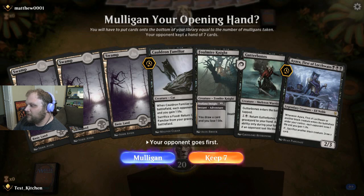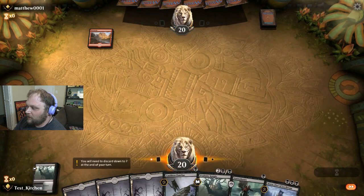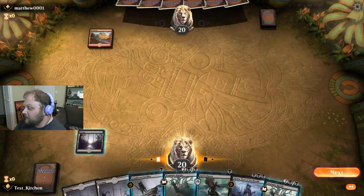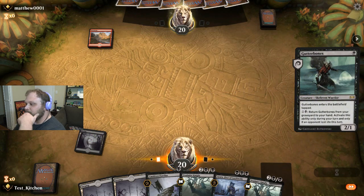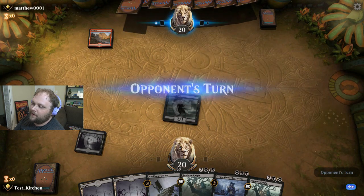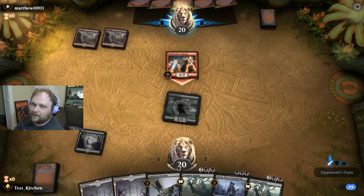They go first, but we still have a pretty good start - Ayara and Cauldron Familiar, I think I'll take it. We can Gutterbones turn one. They played a mountain but didn't actually play anything turn one, which is a relative rarity these days. I've seen a lot of Monored Aggro lately - I've also seen a lot of articles being written about how you're supposed to play Monored Aggro to go under Golos. That's probably why I'm seeing a lot of it.